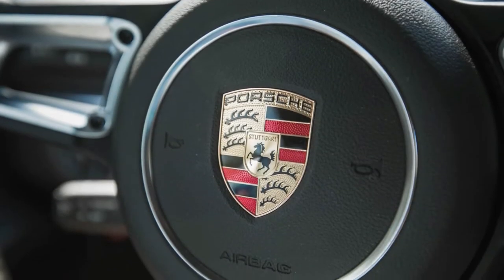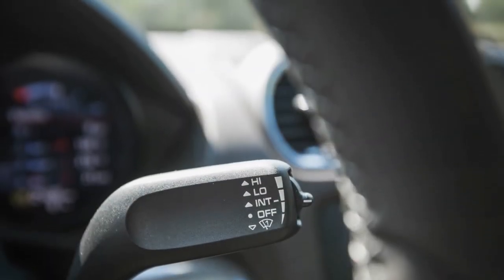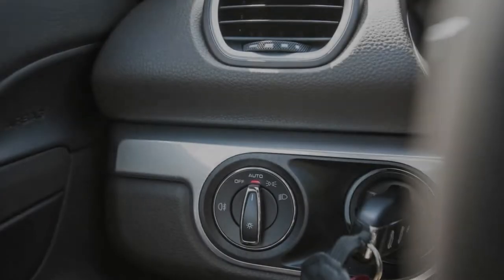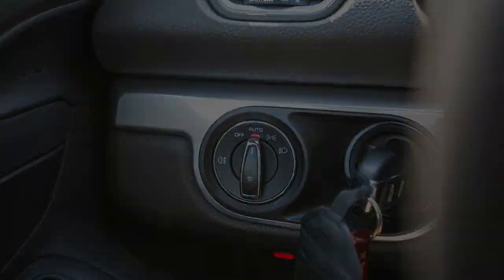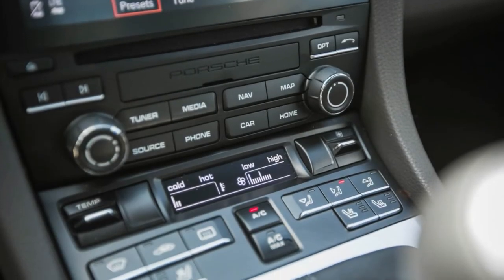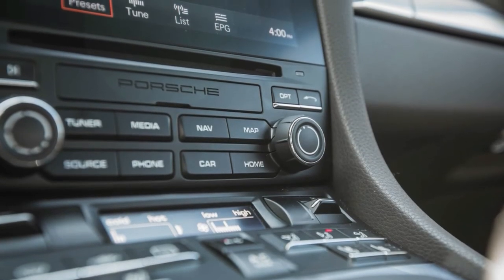Finally, the transition to forced induction has made the engine sound less euphoric and more sterile. The 718 Cayman S still sounds great at low revs, where the mechanical character of the flat-engine layout shines through, but at higher RPM there's more moaning and whooshing than in older Caymans — and that's with the $2,540 sport exhaust fitted; the car is even less aurally satisfying without it. Verdict: the Cayman is one of the best cars around, regardless of configuration.